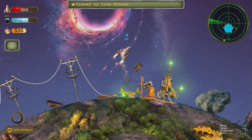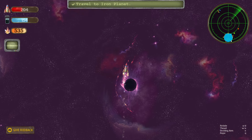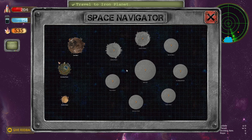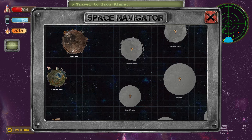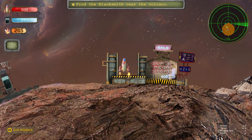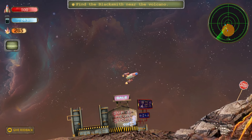Travel to the iron planet — all the way up here. This is quite a big space area. Find the blacksmith near the volcano. So on the iron planet, I've fully refueled and fully repaired. I'm hoping there's a volcano here too.